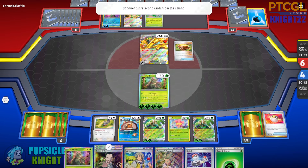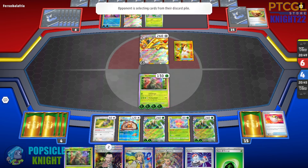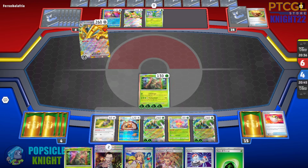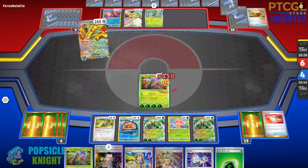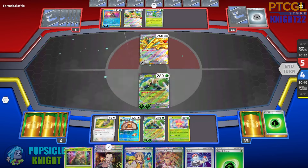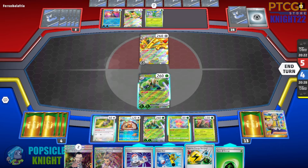With Arven I can get Superior Energy Retrieval and then power up another Wo-Chien. We also have two Spidops EX ready to go. The only downside is that Gholdengo EX is resistant to Grass because it is a Metal type, so our damage is reduced by 30. With Gholdengo EX having 260 HP, we won't deal enough damage to knock it out. One way we can win is using Wo-Chien to increase Gholdengo EX's attack cost and prevent them from attacking. Gholdengo EX builds don't really have any energy accelerators since they rely on a single energy attachment, so I don't think they'll have anything to escape the trap.